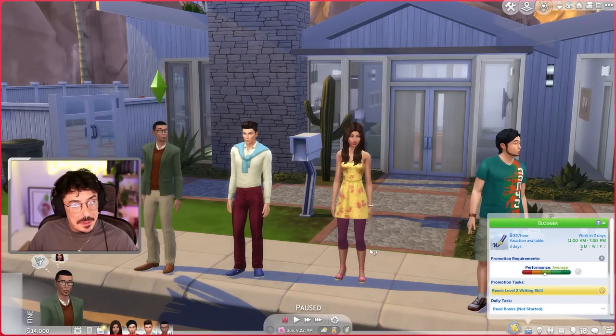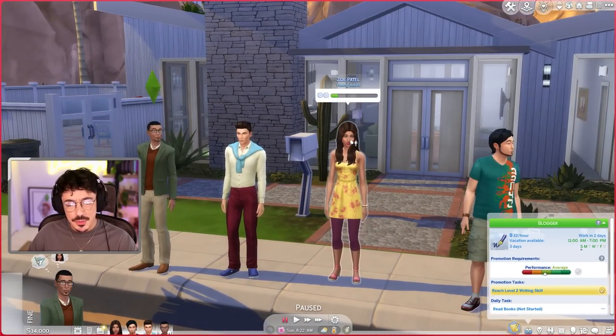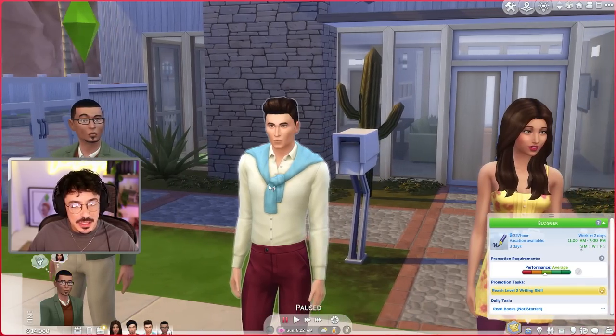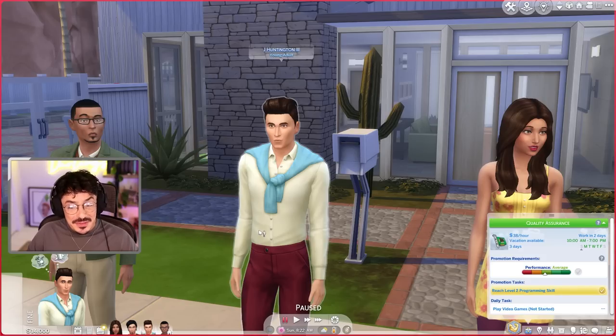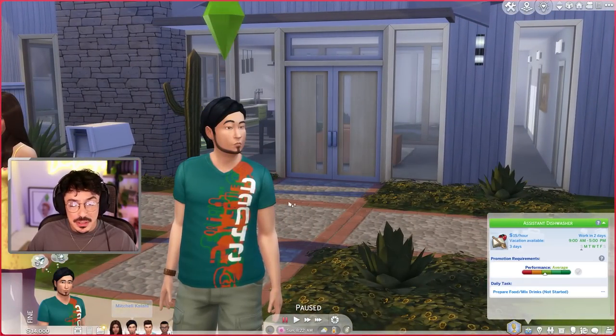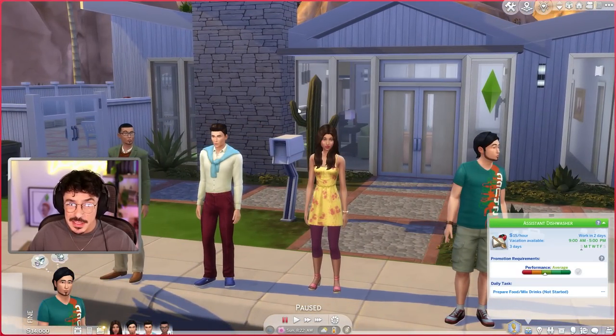We're going to start here. They've all got different jobs — apart from Zoe, who I didn't realise was unemployed, so I'm just going to make her room fit her personality. Gavin is a blogger, so we'll probably need a desk in his room. Jay is in quality assurance, so some kind of tech setup with a desk and computer. And Mitchell is an assistant dishwasher, so he's obviously into the culinary side of things, meaning we need a decent kitchen.